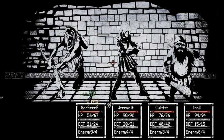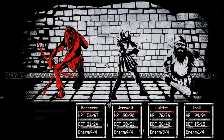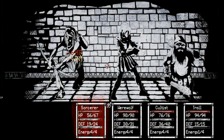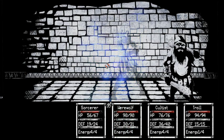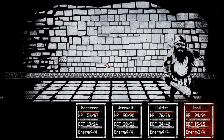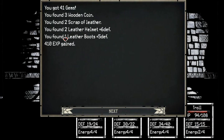Not enough to take him down. He should only have one hit point left though. Yeah, I'm feeling pretty confident. Everyone just kind of slaughter them. I'm feeling pretty confident. Leather boots, leather helms, scrap of leather, wooden coin, and money.